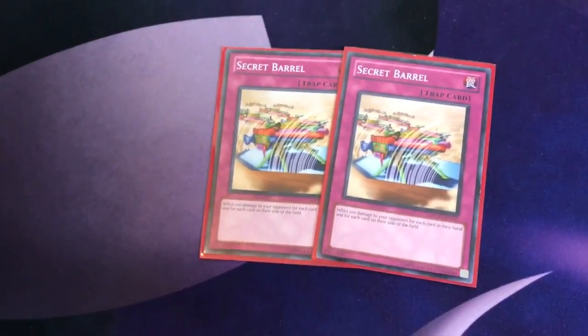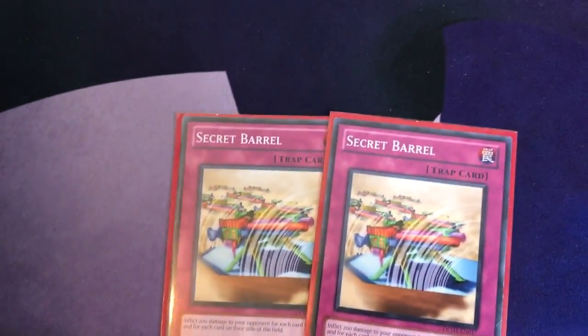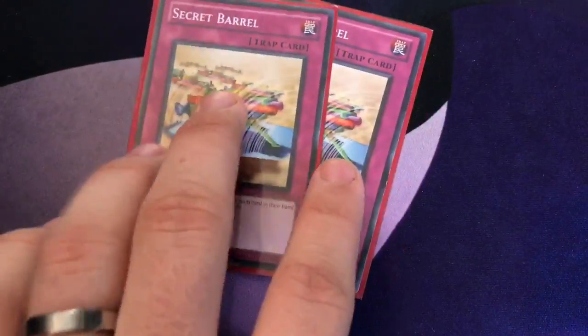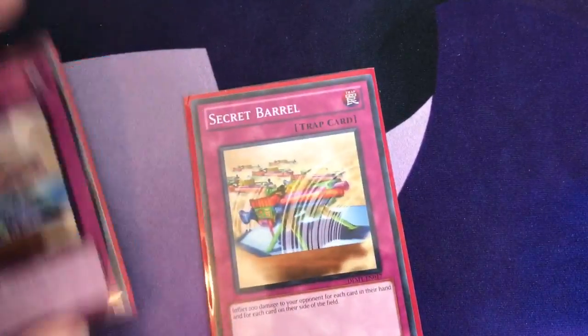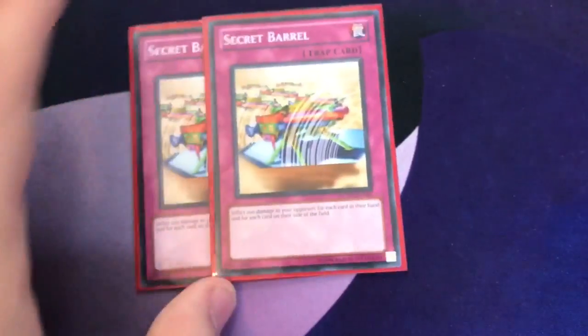For the final main deck cards, we have two Secret Barrel — an extra burn card in case you need that little bit of extra damage. Going first, it's a guaranteed 1200 damage because they'll have six cards in hand. If you give them more cards off of Dark World Dealings or Cup of Ace, or wait for them to go halfway through the Zodiac combo, it could potentially deal at least two thousand damage — sometimes the same as Paths of Destiny.